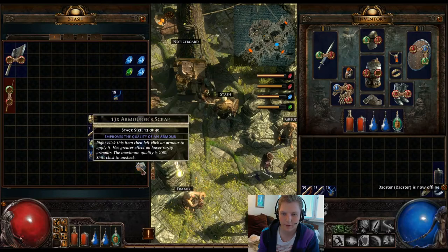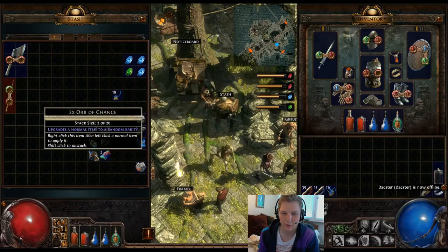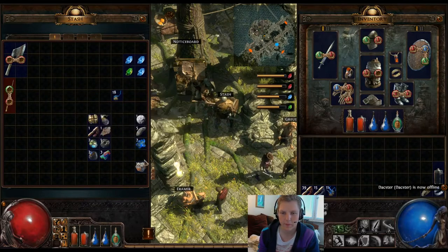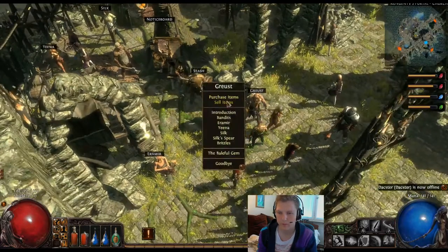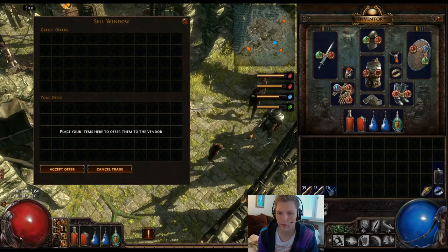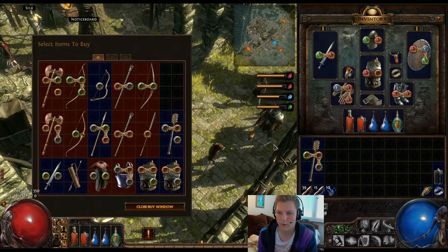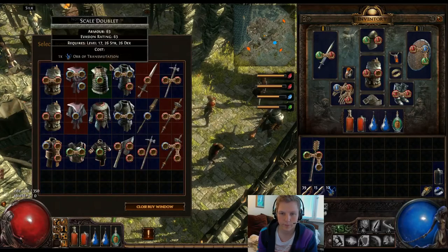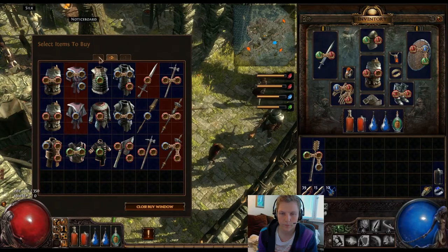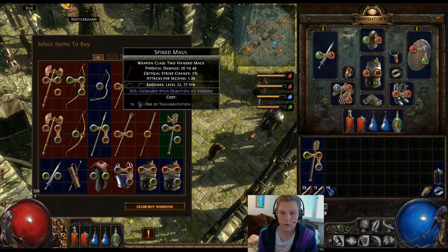I'm glad you appreciate the shops. It's actually nice to be able to use the shop for something. You know the secrets to profiting from it now. I don't think I have any orb of augmentation - I guess they're pretty good since I don't have them. They're the ones that add a mod to a blue item, so if you have something nice with one mod you can add a second one. You can buy using your stash - you don't have to put the items in your inventory first, it will find them in the stash.